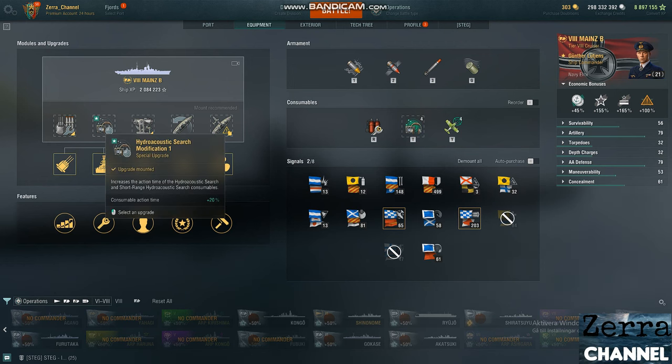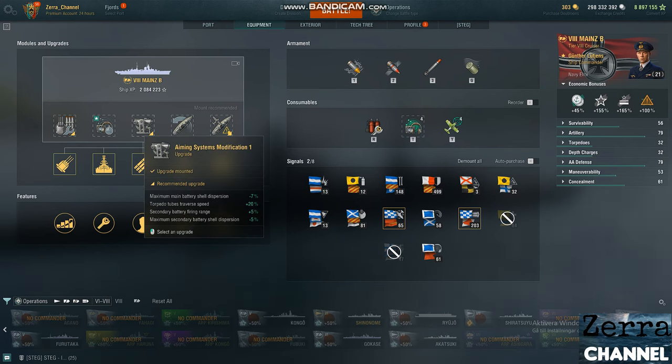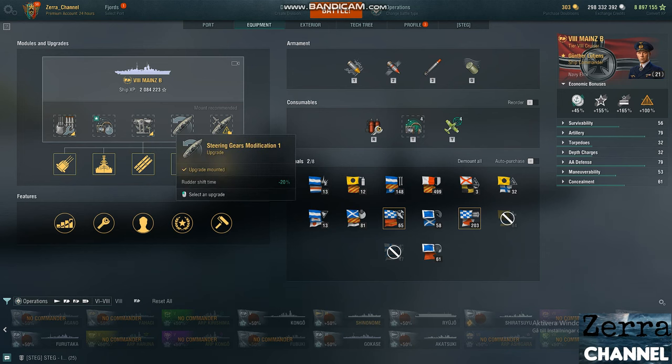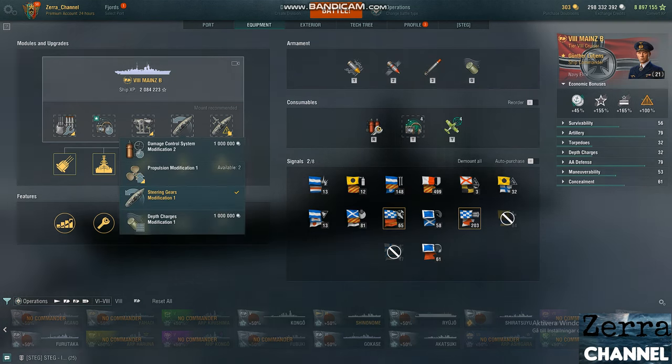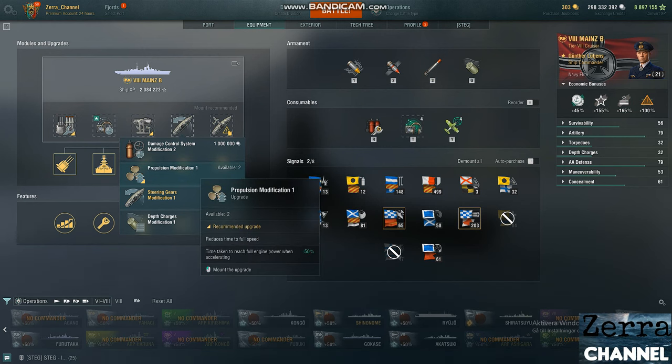This is my build. Let's talk about equipment — it's pretty obvious that I put hydro search with +20% action time, which is not bad. I highly recommend also putting aiming system modification one, and steering — you know, whatever you choose, probably one of those three.